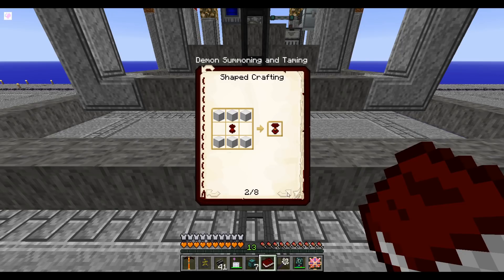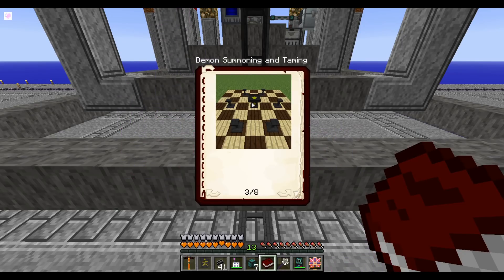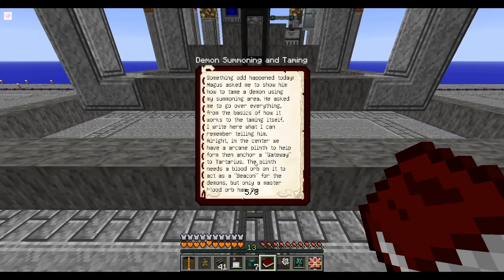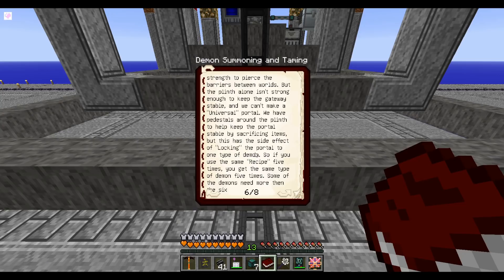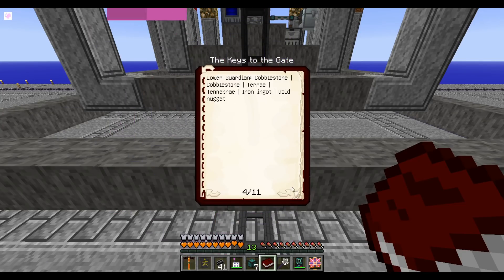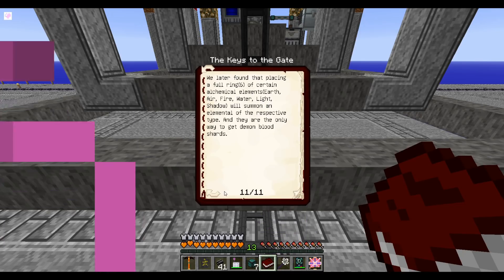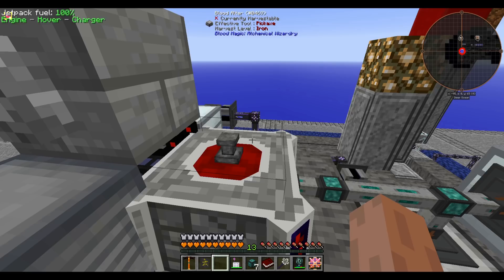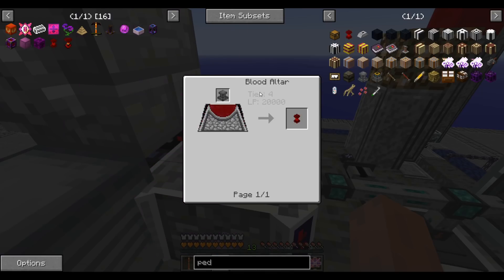To summon a demon you need one arcane plinth and six arcane pedestals, set up in a specific pattern. You don't need the outer ring — just put items on the pedestals. This section describes what items you have to put on the pedestals to summon the various types of mobs. I think any of them will do for our purpose, so I'll just pick the easiest one — no clue what that is.